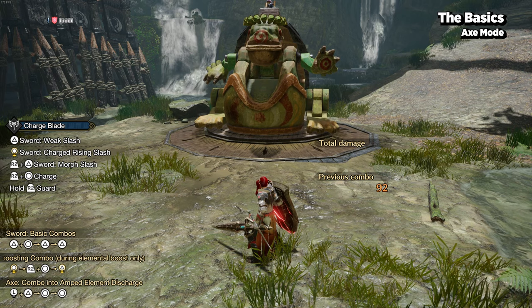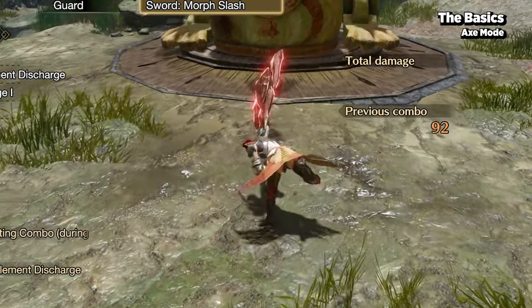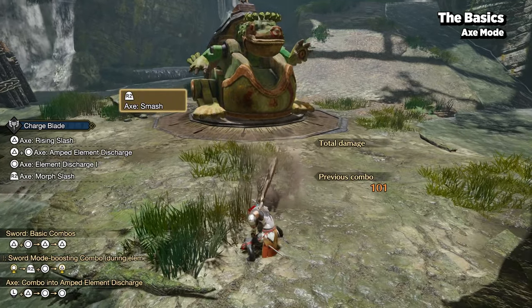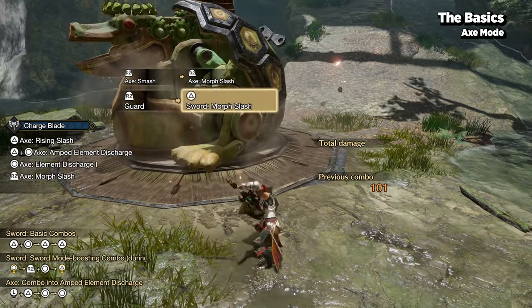By holding guard and pressing your normal attack, your hunter will lock the sword into the shield and morph it into an axe. You can also enter axe mode from sheath by holding a direction and pressing your special weapon attack button. Pressing your normal attack after guarding will also transition into axe mode.